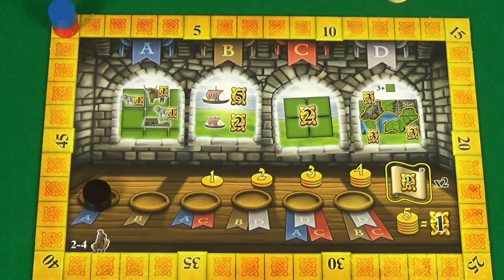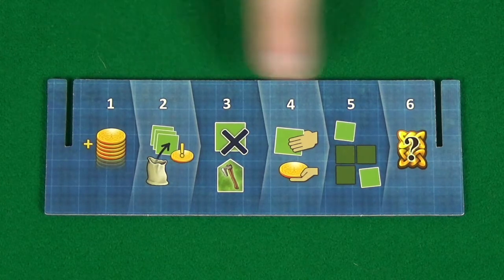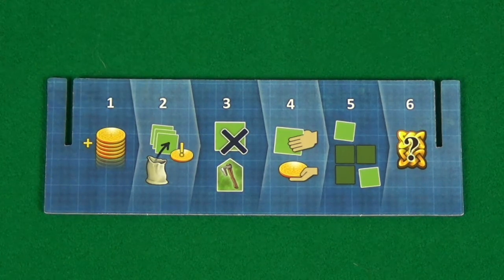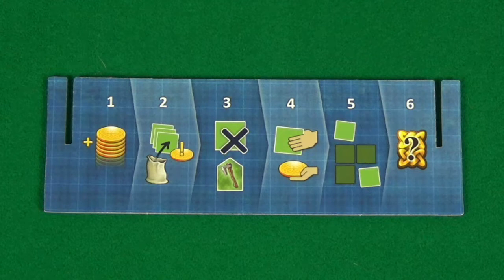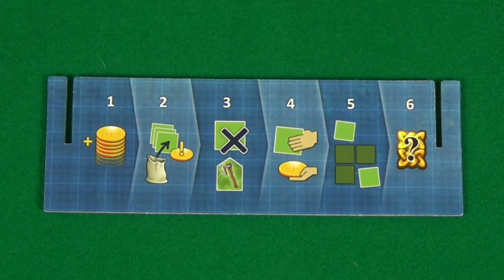The game is broken down into six rounds, and each round is made up of six phases. Your player screen lists each of the different phases. The first phase is income, where you'll collect money dependent on the income stated on your landscape tiles. The second phase is to draw tiles and set prices. In the third phase, everyone discards the tile they selected to be discarded in phase two. Then in phase four, we go around the table in turn, allowing each person to buy one tile if they can afford any. In phase five, players then build their territories by placing their tiles adjacent to their existing territory tiles. And finally, phase six is the end of round scoring.